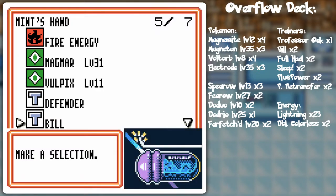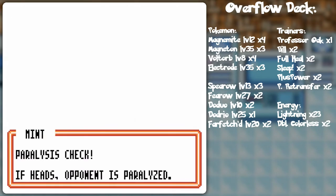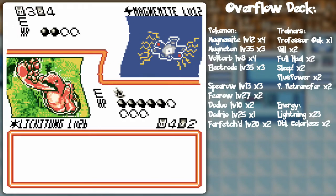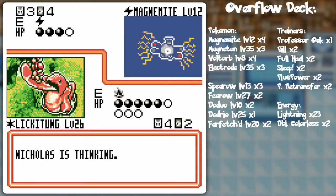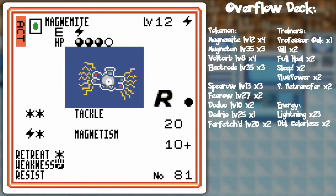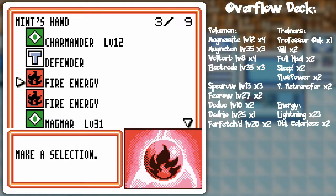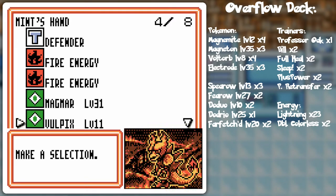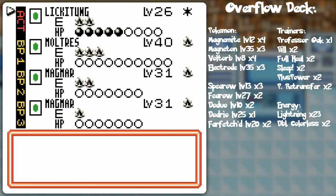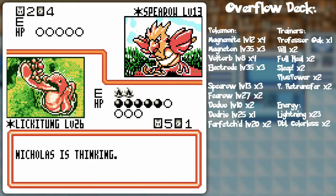I can't attach any more energy this turn since I already put one on the Dark Charizard. I don't even think I need to use Defender — he's low on energy. If he gets an energy it's not like I could have predicted that, and no paralysis, so he's probably gonna switch. He's not switching — why would you attach energy to that Magnemite when you have all sorts of other things you could attach it to? I'm gonna knock it out anyway.